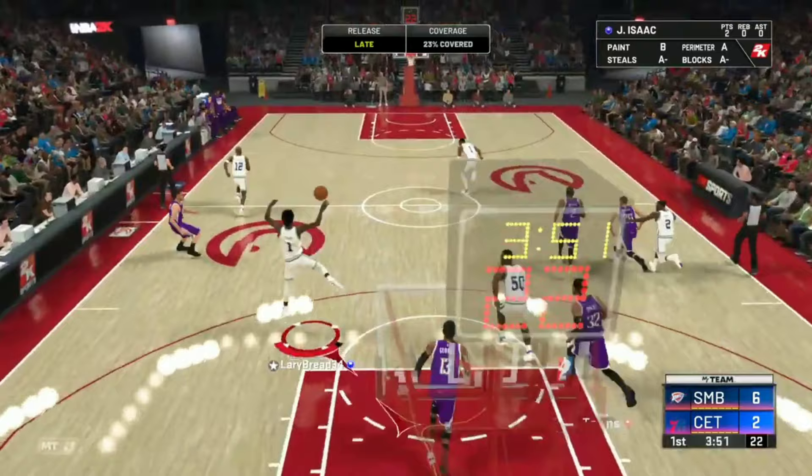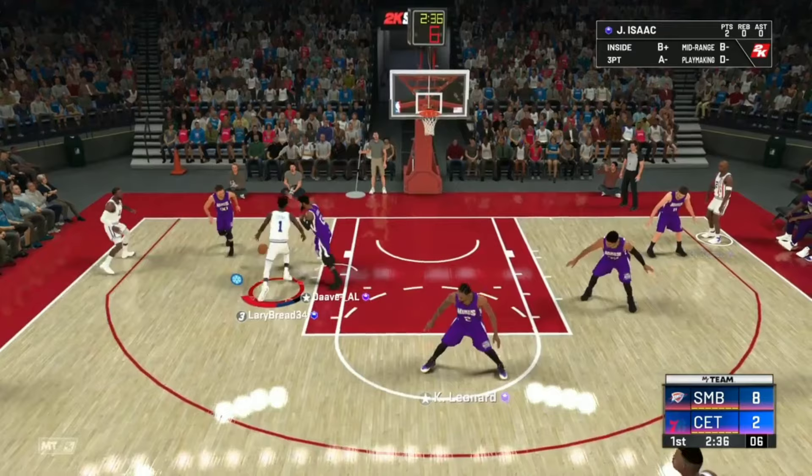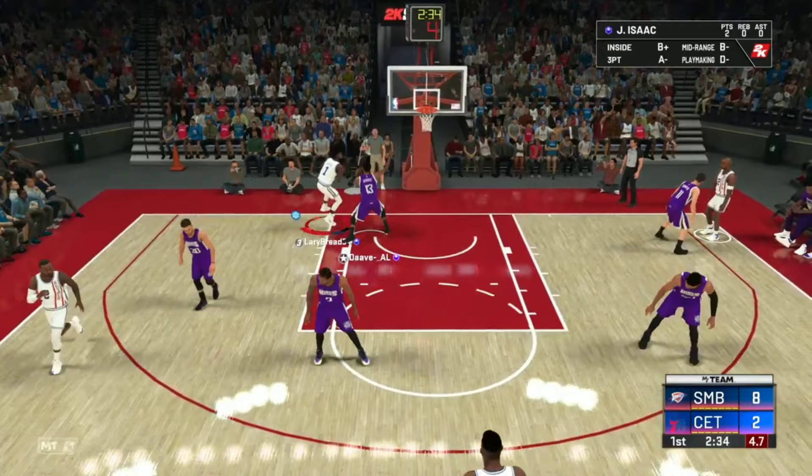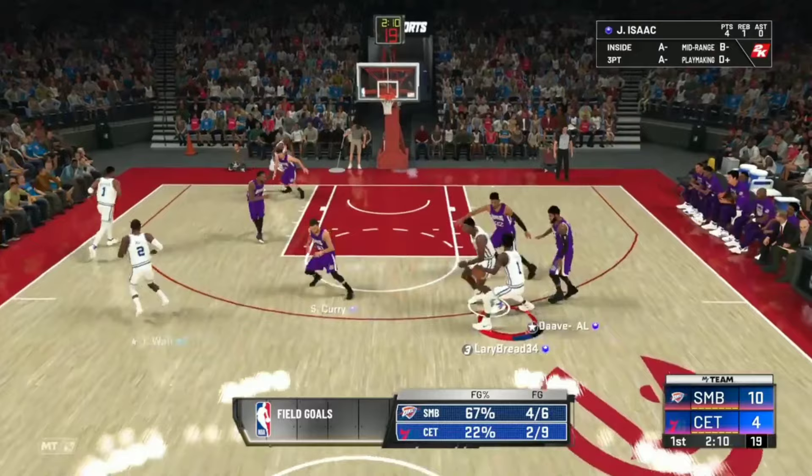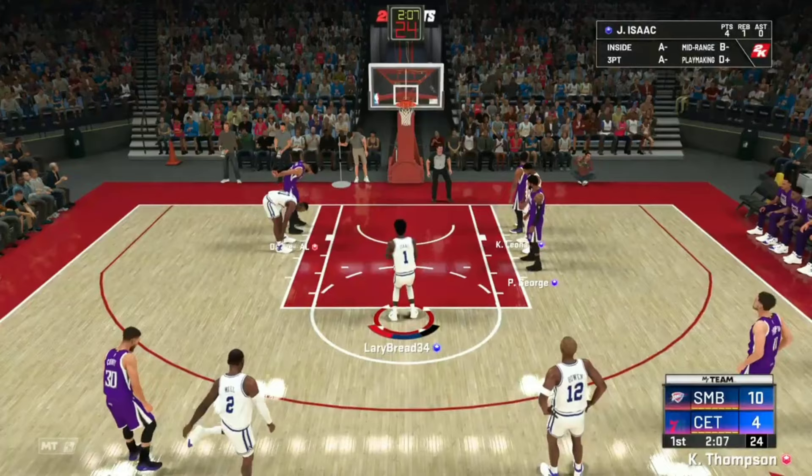We almost got the steal — post him up all the way, two points! We get the rebound, back in. Four points, we're getting started. There's a dribble — got him! Almost an easy finish but we get the foul. Let's check out his free throw release — that's green!